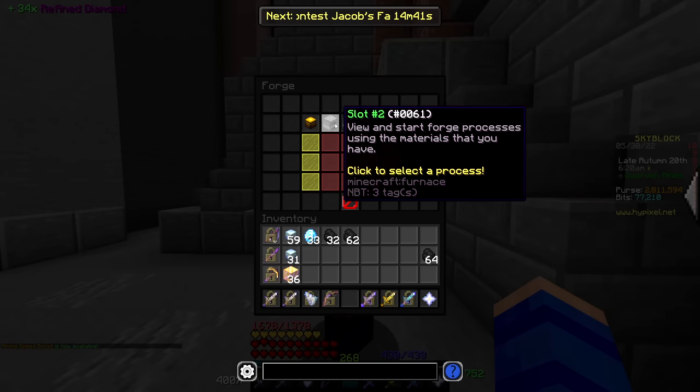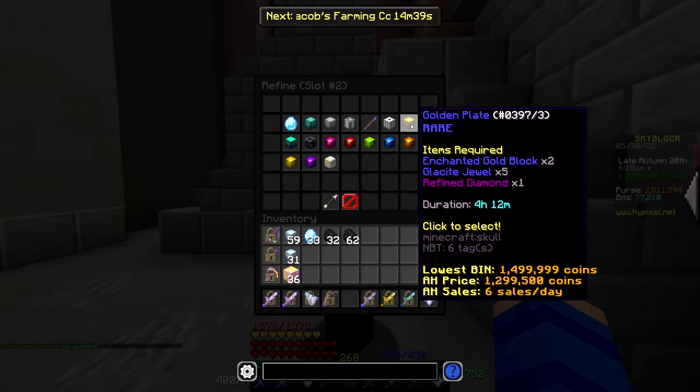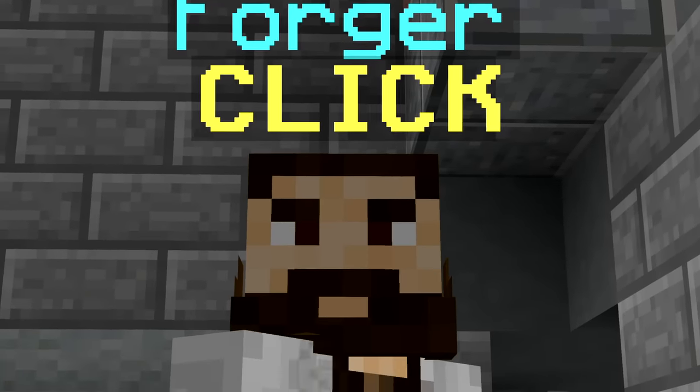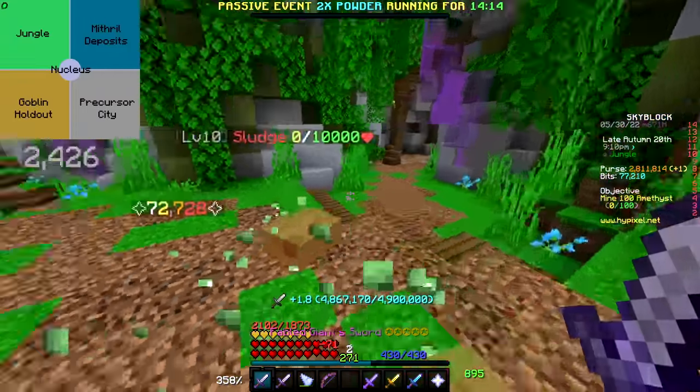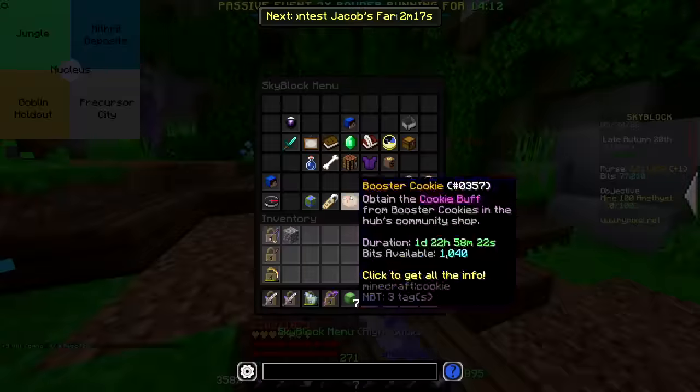Now I get to throw all these materials in the forge to start making some golden plates, and now it's pretty much just a waiting game thanks to my mortal enemy, the forger. But it's actually not really too big of a deal because there is plenty of other stuff for me to work on while I'm waiting.